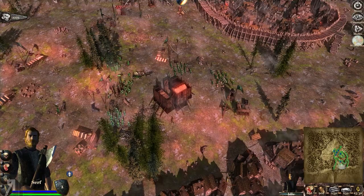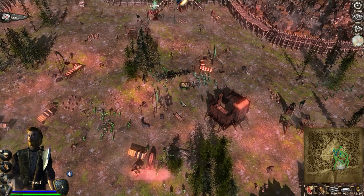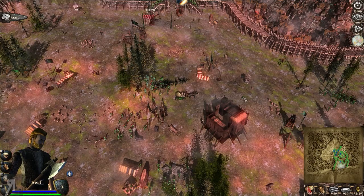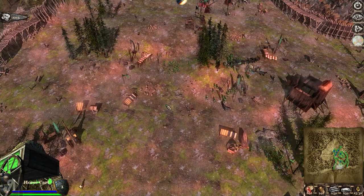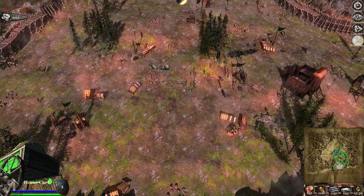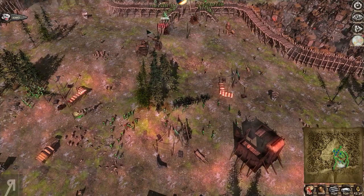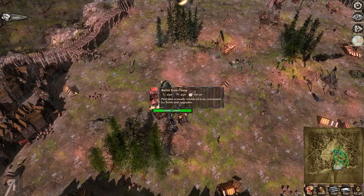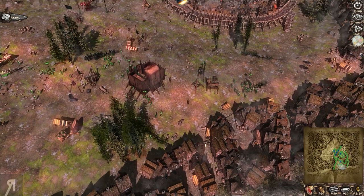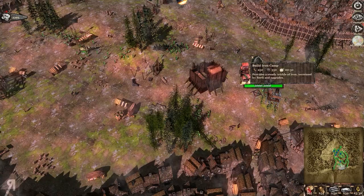Let's send our serfs to go and get some wood and kill some pigs. Wood is very important early on, so I'll have one group focus on that. This horse cart over here is a resource drop-off point, and I'm going to move it to a central location between the resource nodes so the serfs have a shorter travel time coming back and forth.